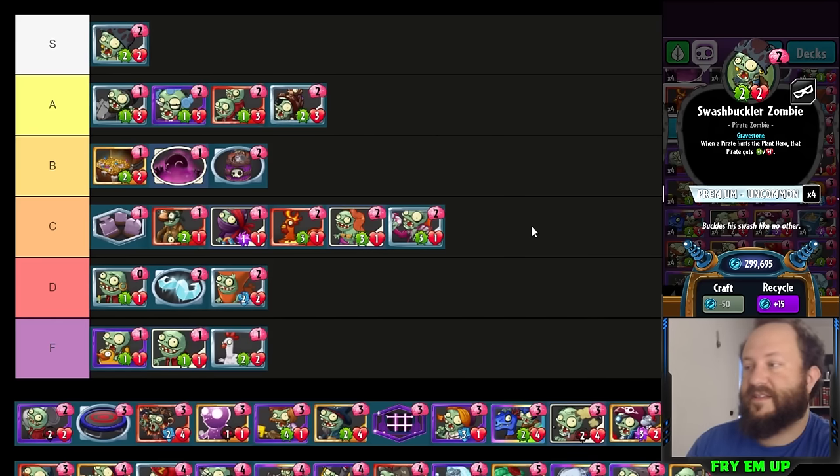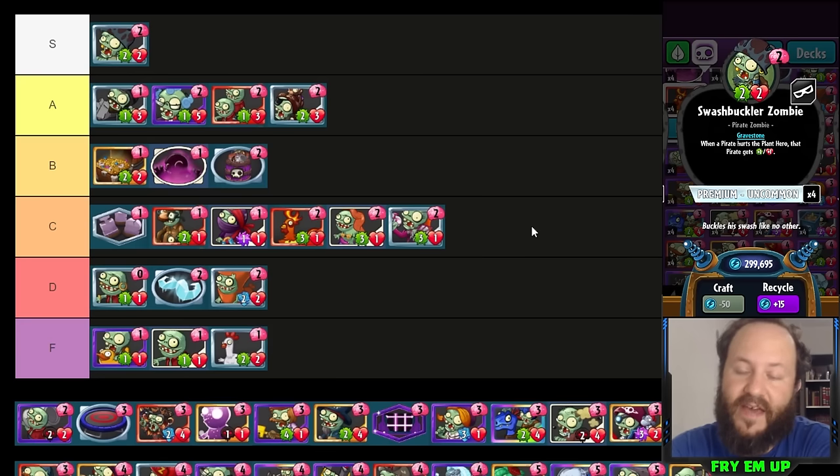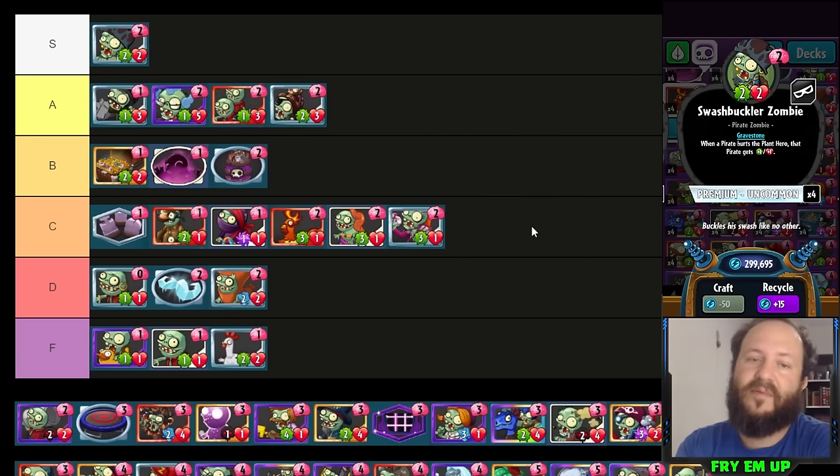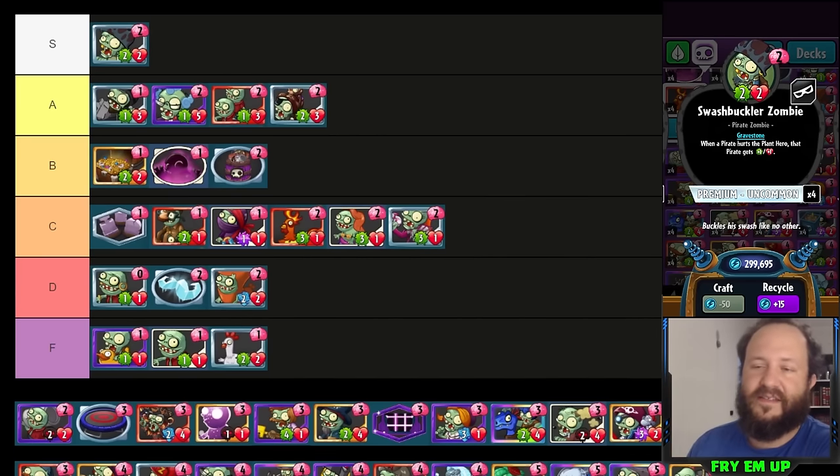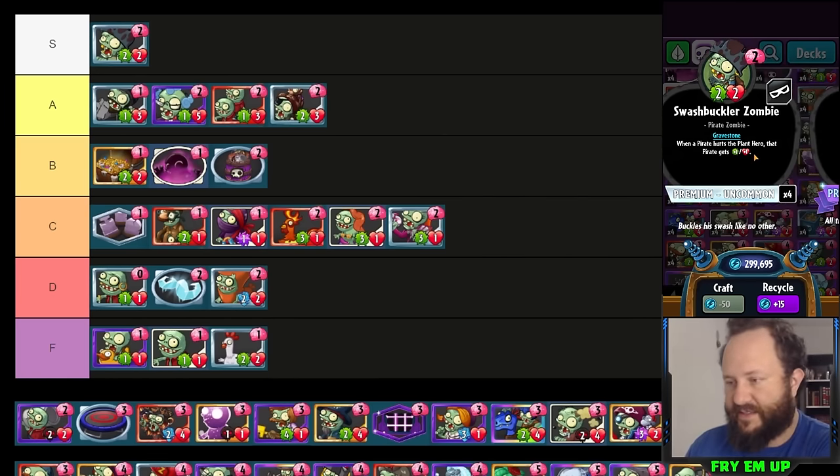Swashbuckler Zombie I'm putting in S tier. It's an extremely important part of every single pirate deck. You have to be careful playing this into Juggernaut or Black-Eyed Pea on turn two, but Headstone Carver solves that problem. Playing any one-cost pirate to the left and Swashbuckler to the right also solves it — that first unit hits face and grows from the Swashbuckler, so even if this loses a trade it leaves value on the board. If they don't answer Swashbuckler it's all of a sudden a three-three growing itself and everything else on the board.